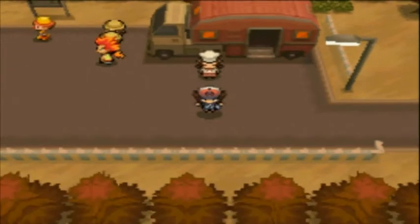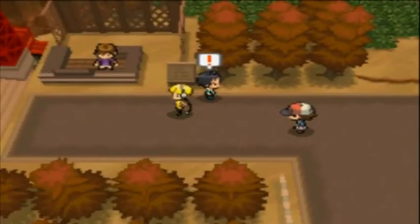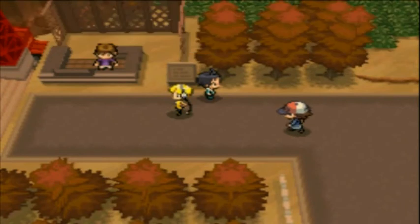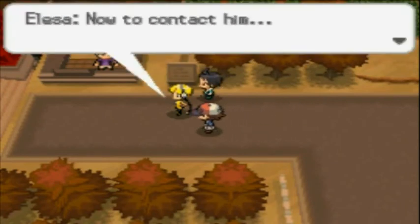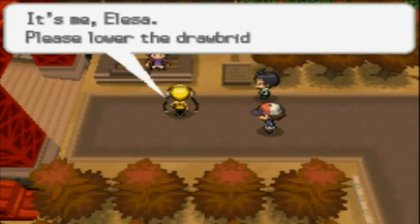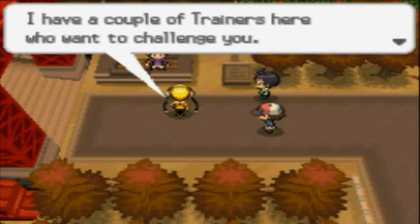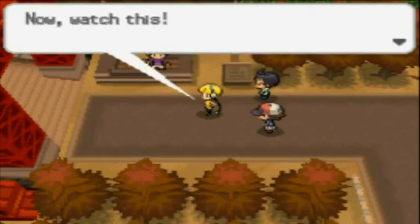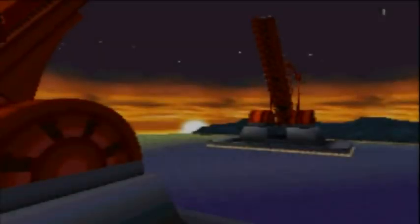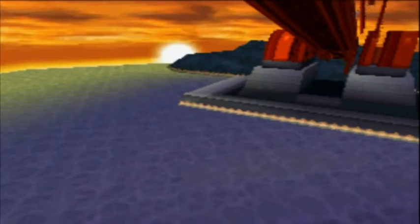Heading towards the west, past the Champion Elder. You can invite them, and obviously the chair this way. Now to contact him — it's me, Elsa. Please lower the drawbridge. I have a couple of trainers here who want to challenge you. Now watch this — it's the lowering of the drawbridge, so we can now head towards Driftveil City.